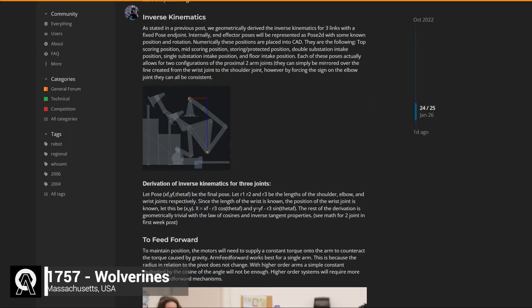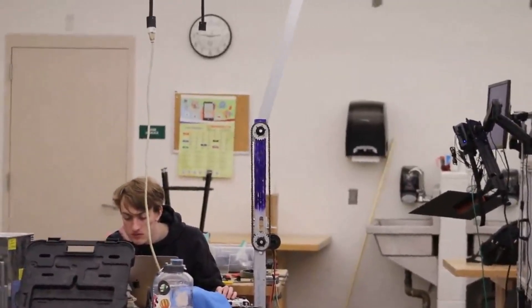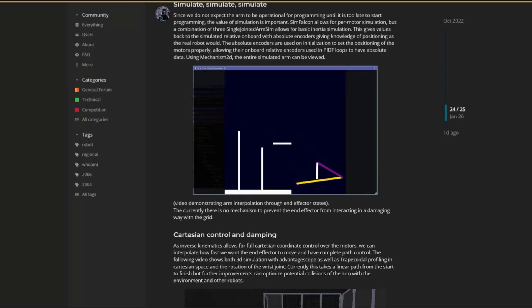Next is team 1757, the Wolverines, who have decided on a three-linkage arm and did a lot of programming work. They tested arm control on a small jointed arm, simulated arm movement, did some AprilTag vision work, and path planning with AdvantageScope.